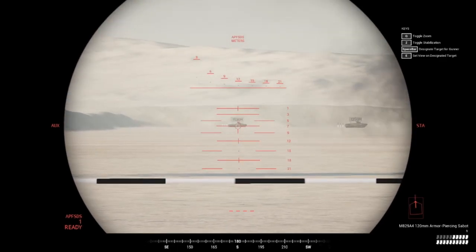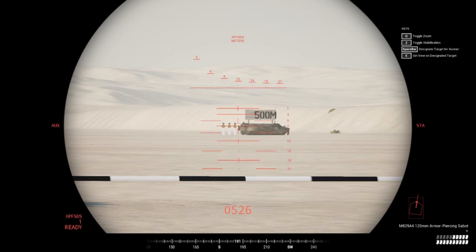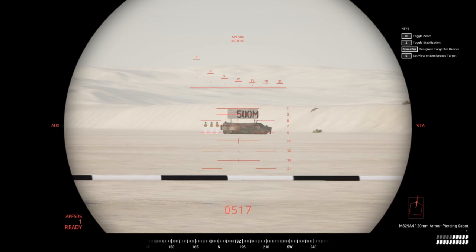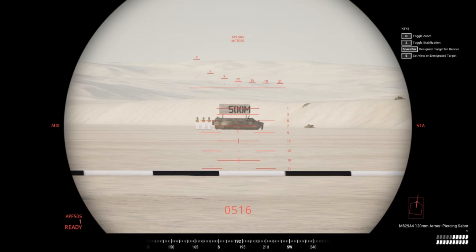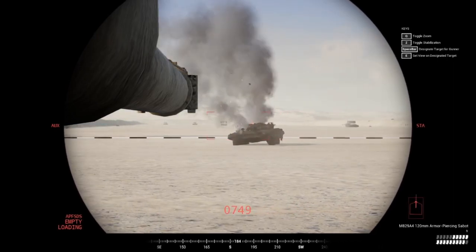Next, let's go over ranging. I was able to pinpoint those shots because I had a range on how far the tank was. Most tanks have automatic digital ranging that sends you back the distance — I can see this is 500 meters. Some tanks require manual ranging, which we'll go over in a later tutorial. I line up my reticle at the 500-meter mark and send the shot.